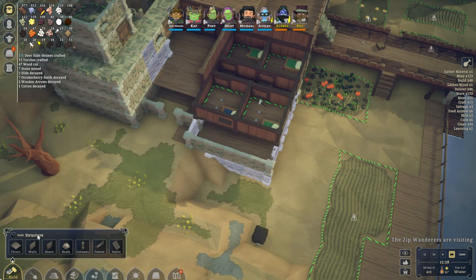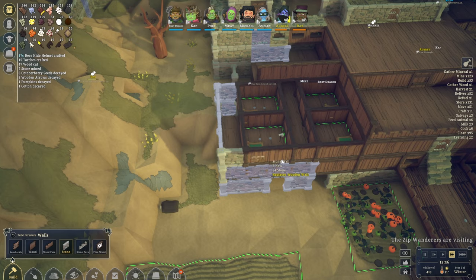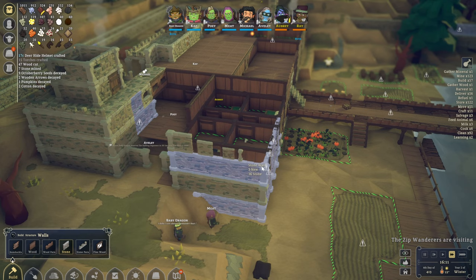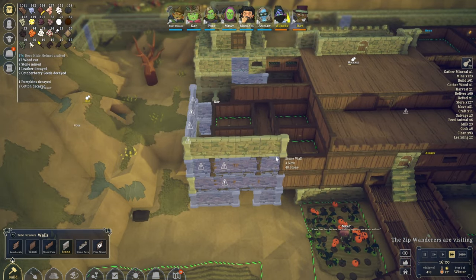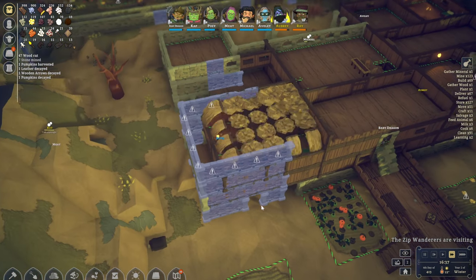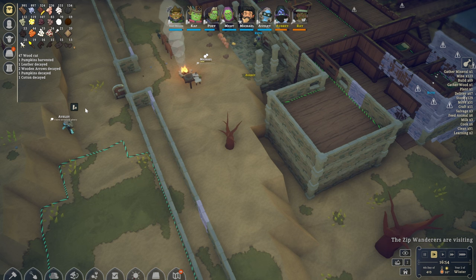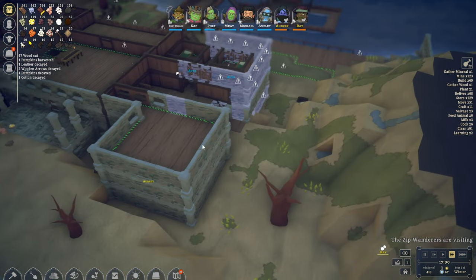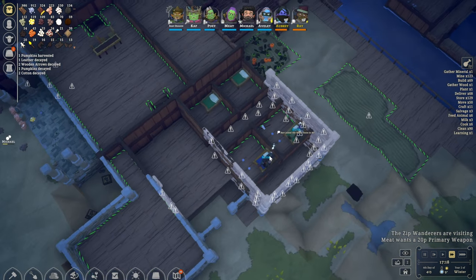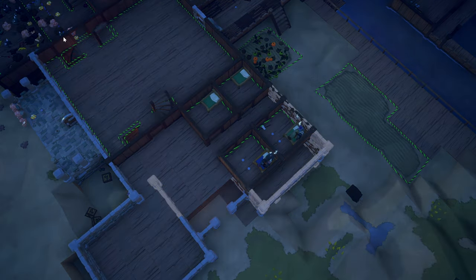This also means we can continue with the corner tower right about here. Is that the last of the walls? No, it's not — we do need one more level. It seems like it goes all the way there. I think we had roofs somewhere here as well — yes, we do. Let's activate that. Is anyone digging at all? Baby dragon, what are you doing? You're storing copper. Ray has learned curved wooden stairs. And we finally have a raid — it's been a while.